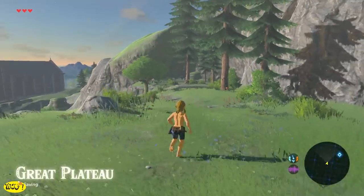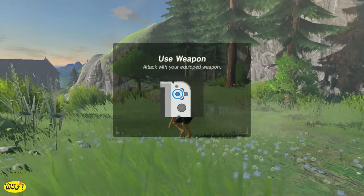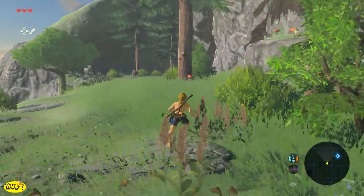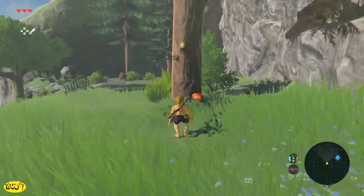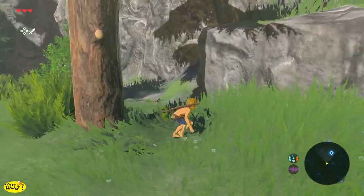When we first wake up, all they give us is a pair of pants, a shirt, and a Sheikah Slate — so don't forget to equip those. Everything else they pretty much leave up to us to figure out. The first thing I'm going to suggest is to gather anything and everything you can find, and learn to crouch by pressing down on the left stick. This will make you less noticeable to critters, animals, and even enemies.